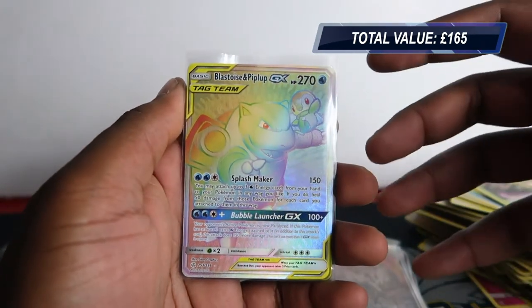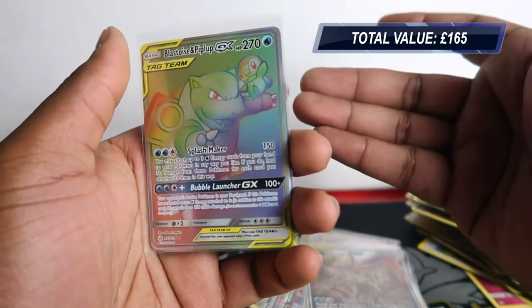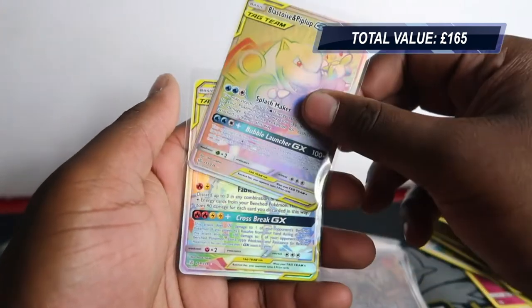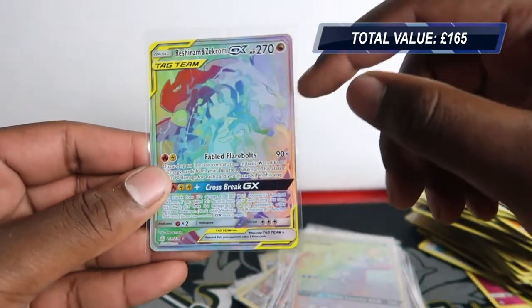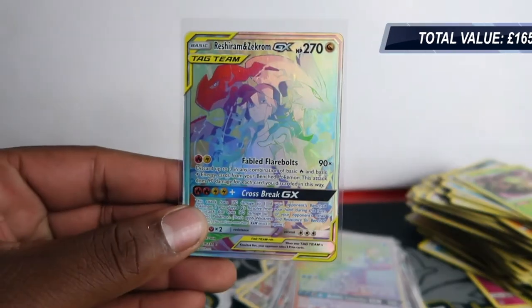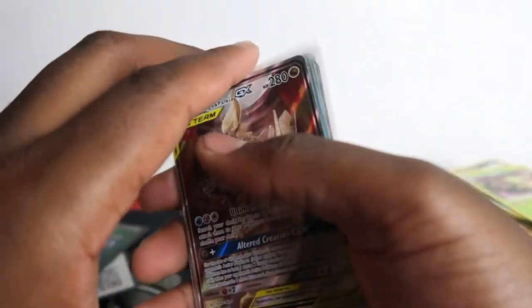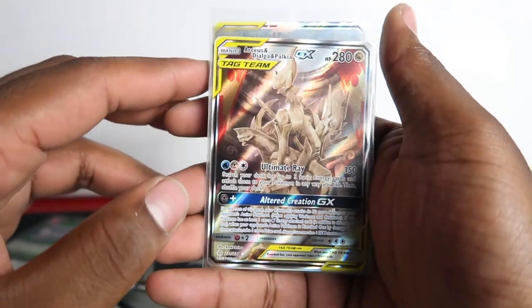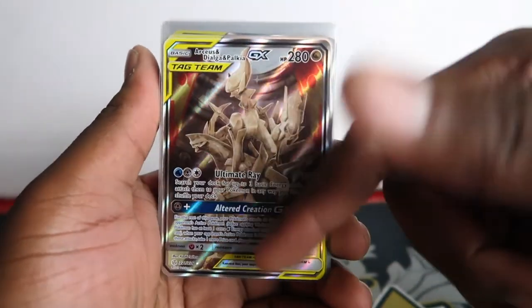Then going into alternative arts we need to get full art - we've got Togepi and Jigglypuff, Arceus Dialga and Palkia. Then Blastoise and Piplup rainbow rare - a bit miscut, probably not 10 quality. I'm not going to chase the 10 in this one - it's not a card I must have. I just wanted Charizard, Venusaur and Blastoise in PSA-encased rainbow forms. I've got a PSA 10 Charizard and I've got a PSA 9 and PSA 10 version of the Blastoise and Piplup. This one is probably a PSA 9 quality because it's a bit miscut on this side.